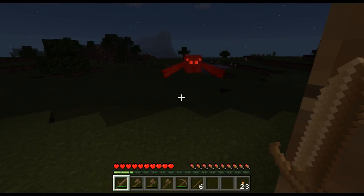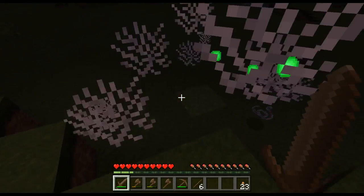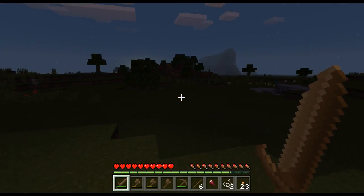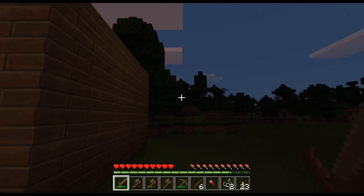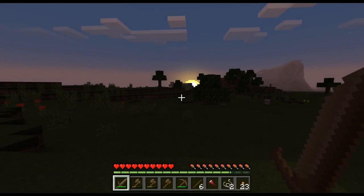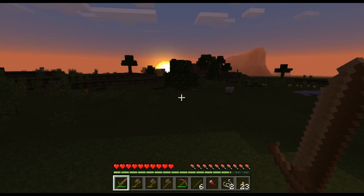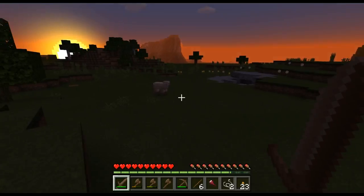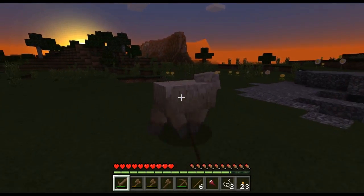There's a spider — these spiders can be very handy, they drop string that you can make multiple things from: fishing poles, and here comes the sun, we're facing east. You can make bows and arrows out of them and those can come in handy later on. And look what I see — a sheep! I need three of these later on in the game.